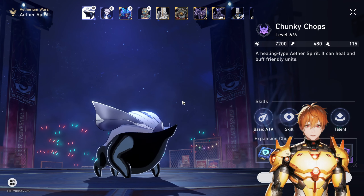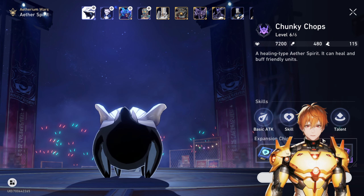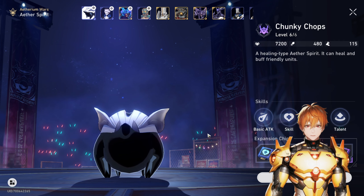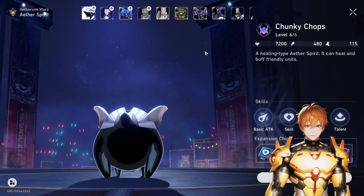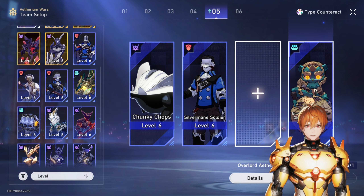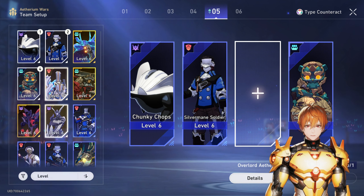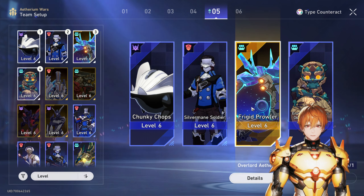The most important key piece you already start with is the Trotter — they're actually really powerful and really good, especially with a specific build in mind. Of course you can't get all these builds right away, but as soon as you get these chips you'll use them on these characters. The core I went with is primarily three characters: the Trotter, the Soldier — who can be replaced with Vagrant — and Draculion. The strongest elite is the Frigid Prowler, and I'll have footage to show you how this works.